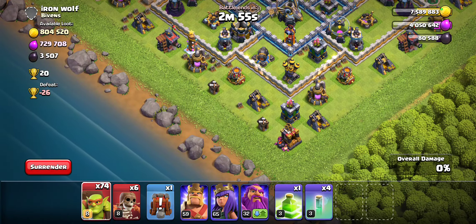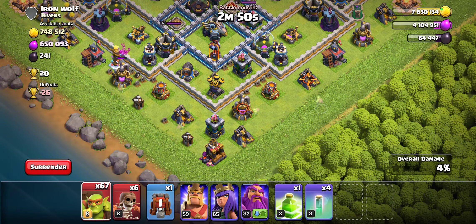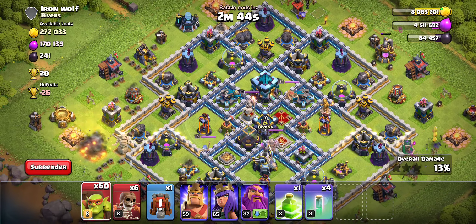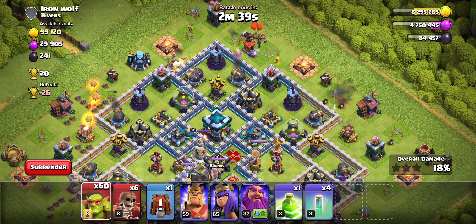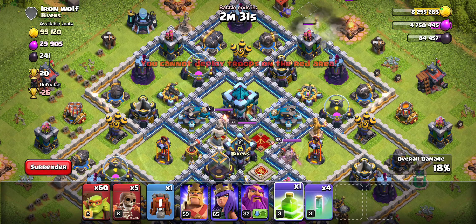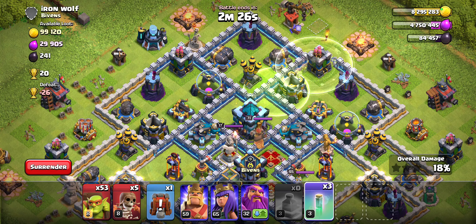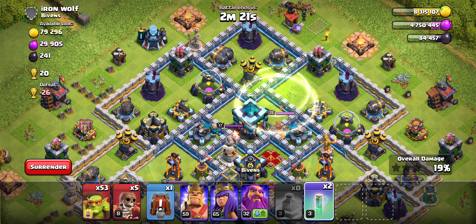Here's a dead base, so we're just going to snipe off the Dark Elixir here. Because this is the last raid, we might as well take everything. Here you see one Sneaky Goblin per collector is plenty enough. Again, as long as you only needed one — that's where the bulk of our Sneaky Goblins were going. Because we don't need more than one, this attack strategy is definitely not even affected by this update, which is what we wanted.